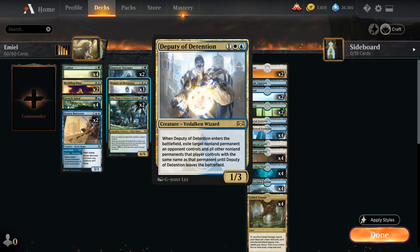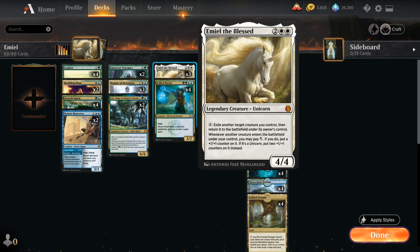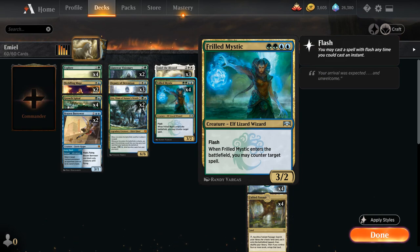We've got two copies of Uro — a must-have in blue-green ramp decks. We play an extra land, draw a card, and gain three life the first time we cast him, then later escape him out of the graveyard by exiling five other cards for a 6/6 that gains three life, draws a card, and puts an extra land on the battlefield when it enters or attacks. At four mana we've got three copies of Emil — still legendary, so we don't want too many. We also run the full playset of Frilled Mystic, the centerpiece alongside Emil, often acting as a sleeper agent that counters something and stays on the battlefield.